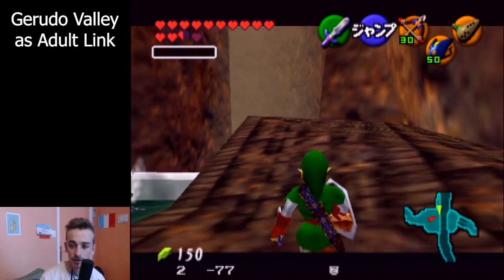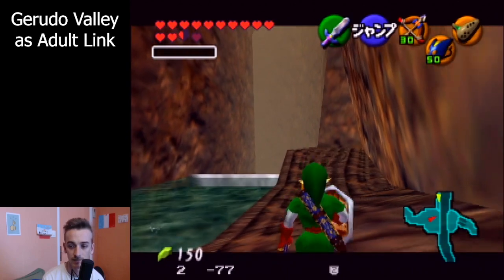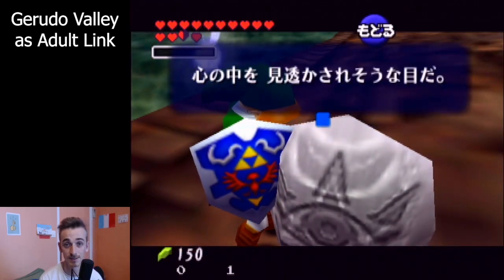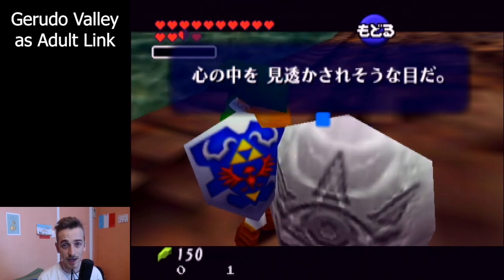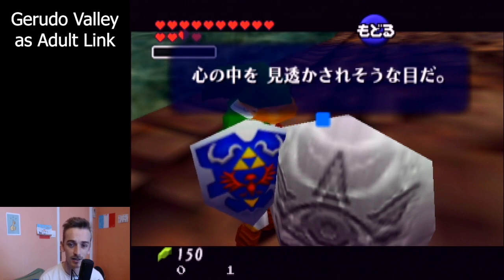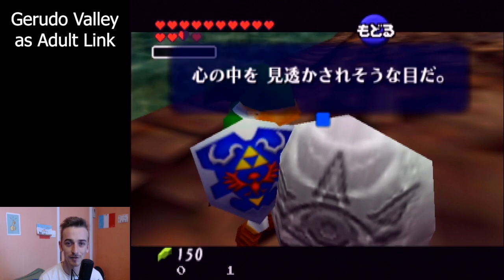Now one last cue: if you look at the triangle, when the back of the triangle hits the border of the map, it's time to turn around and read the hint. I hope all these cues help. This trick is really useful if you want to check the valley as an adult, and I hope you have fun with that.